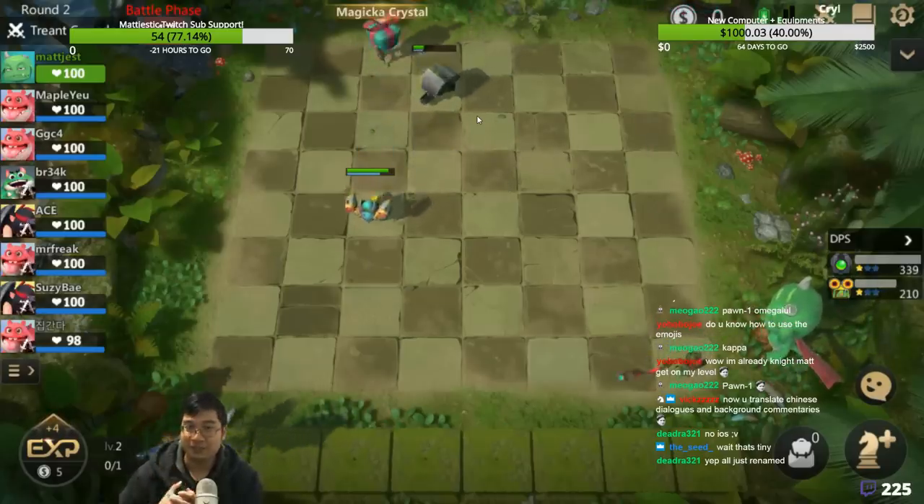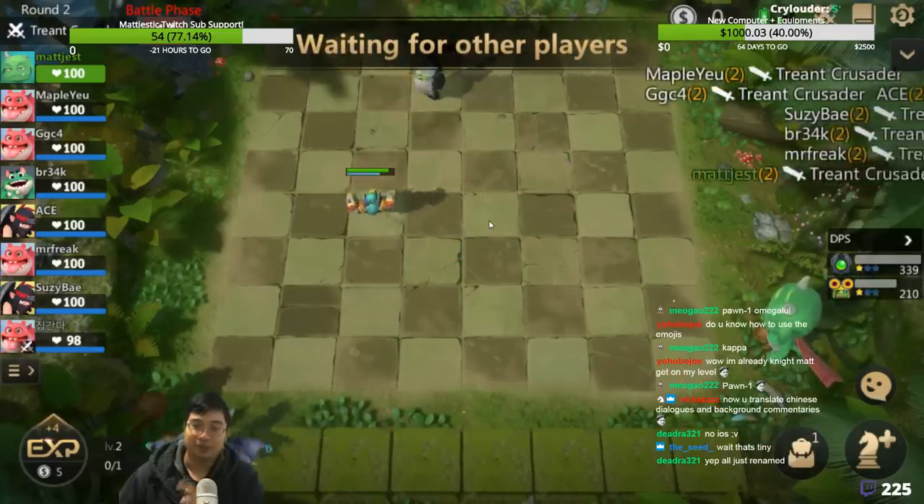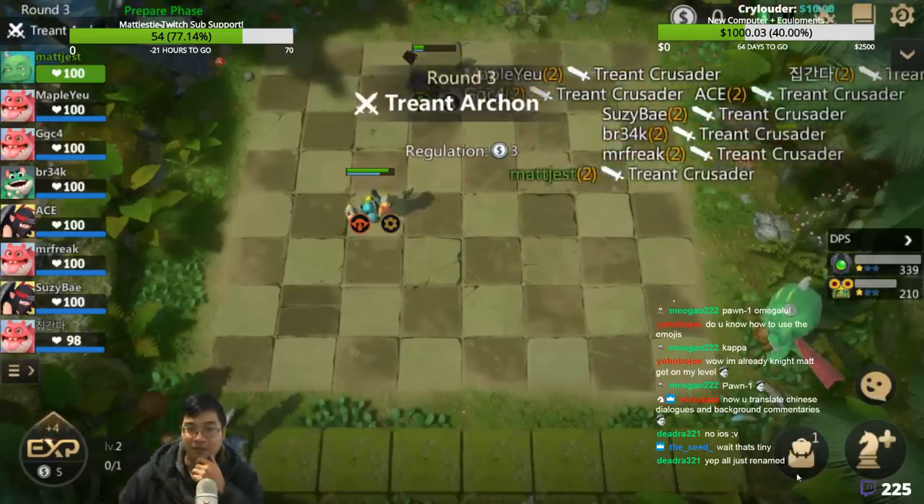To find this one on iOS guys, you find it by searching for the name Auto Chess Origins. That's how you find it.